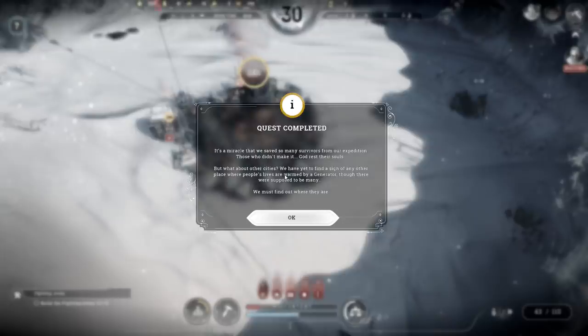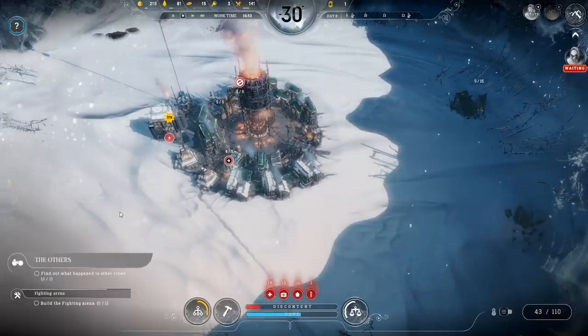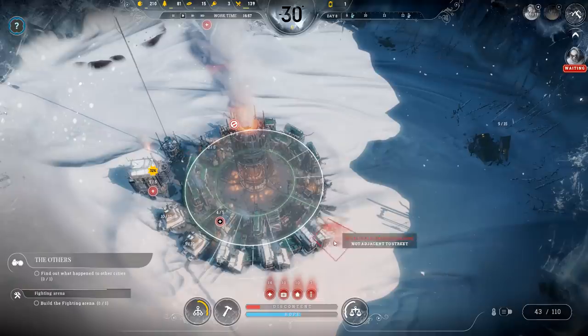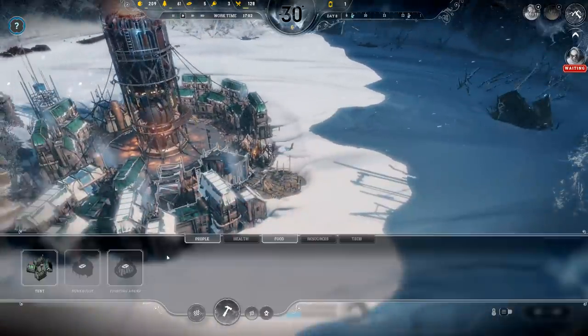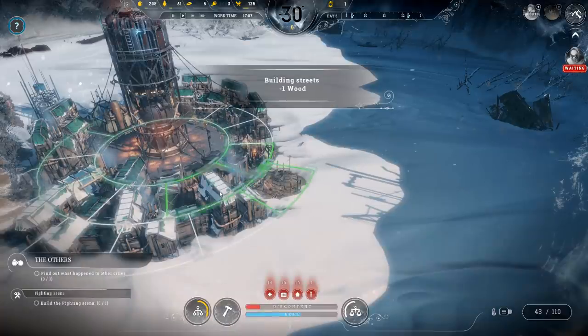Quest complete! It's a miracle we saved so many survivors from our expedition. Those who didn't make it — God rest their souls. But what about other cities? There were supposed to be many generator cities. We must find out where they are. Well, first we need to build a fighting pit — because that's a thing. It's so amazingly bleak — I love it.